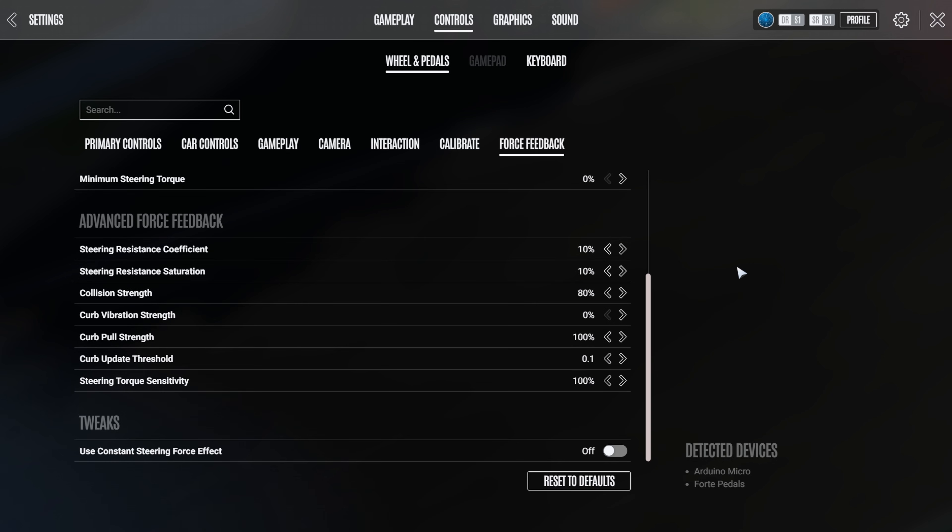In the advanced force feedback section all of these are set to their defaults, however I did lower the collision strength to 80% just so that I don't get too much force if I'm involved in a crash.